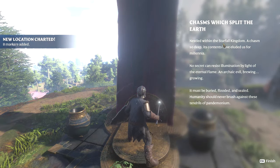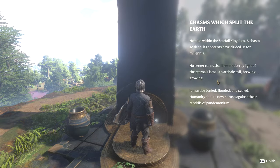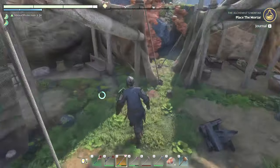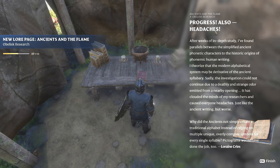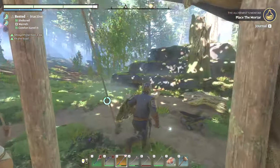The obelisk reads: 'Chasms which split the earth, nestled within the Starfall Kingdom - a chasm so deep its contents have eluded us for millennia. No secret can resist illumination by light of the eternal flame. An archaic evil brewing or growing - it must be buried, flooded, and sealed. Humanity should never brush against these tendrils of pandemonium.' That sounds wild! Oh my gosh, I love this - this is so cool. Progress, also headaches. Lorraine Crim - trying to decipher the ancients and their mysteries.